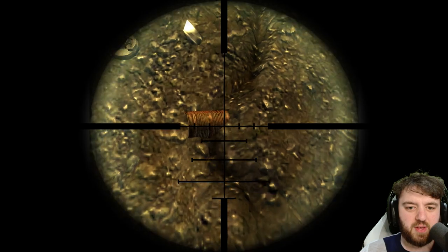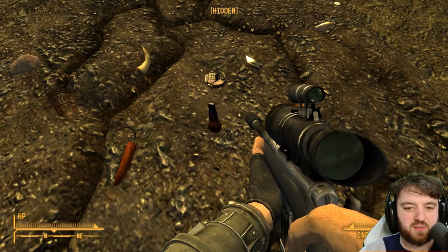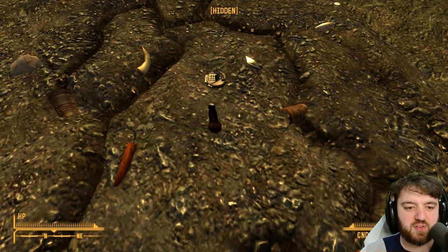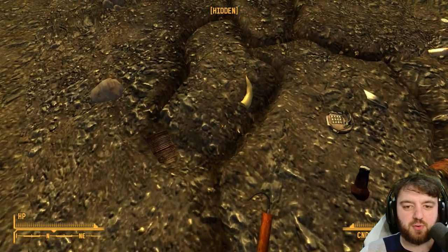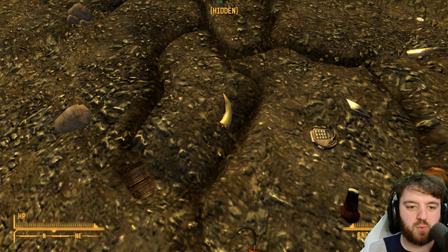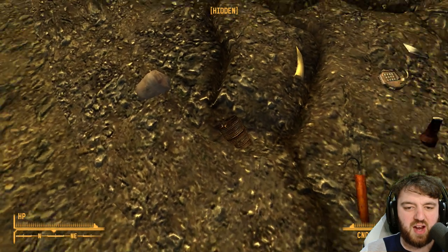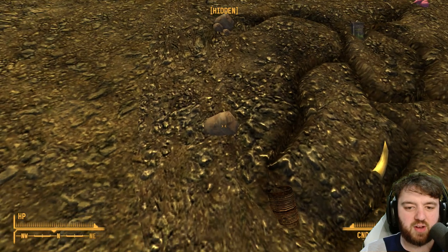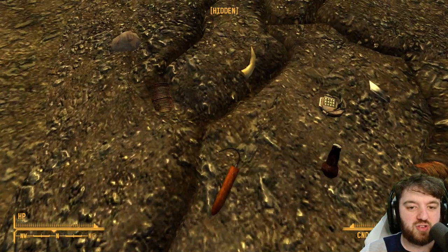Moving north, the other tin can here is most likely Novac. To the west is probably the Repcon site. The dynamite is the NCR Correctional Facility. North of that is a claw representing Quarry Junction. And then the tin can and the rock is likely representing Red Rock Canyon, and the tin is either Goodsprings or just the Water Tower.